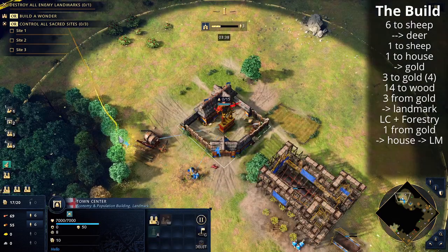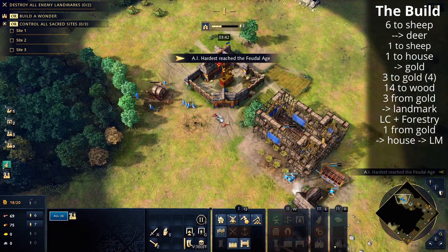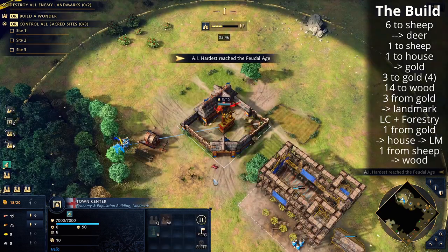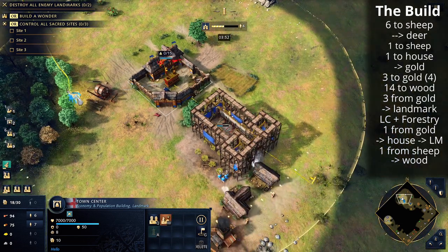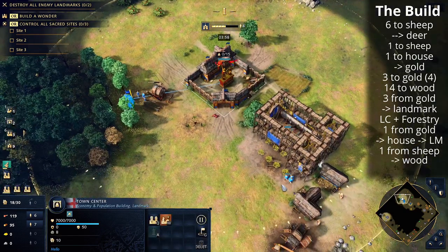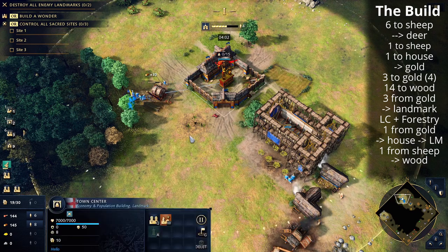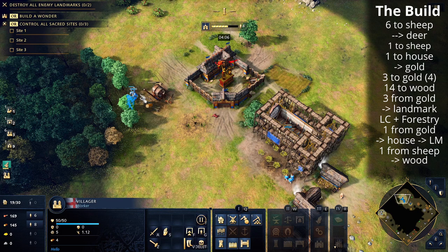At this point we have 6 villagers on food and 6 on wood. We'll then take the sheep villager to wood, leaving 6 villagers on food — all at the deer. From here it's really about making sure you're safe until you age up.